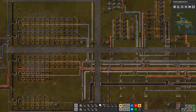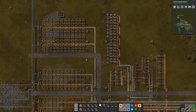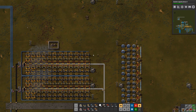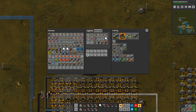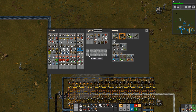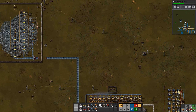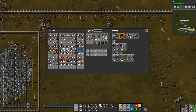You can feed the flame turrets any fluid that you want. You get more damage if you use more refined fluids — like petroleum, for example. But in my case I'm happy just to feed it crude oil — I think that's plenty.